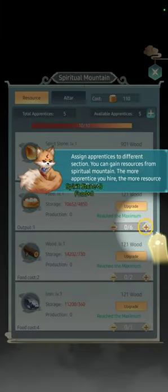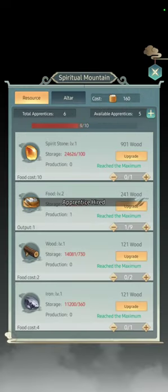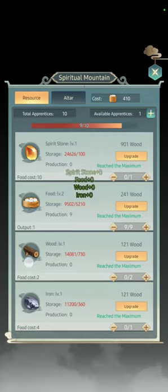Go to Dwelling. On the Spiritual Mountain you'll have a little tutorial, and you have Apprentices. The first thing you want to do is focus on Food all the way — always keep it maxed. Your first goal before continuing the Key Array is to get Food to level 40. Don't touch Iron at all yet, and never touch the Spirit Stone building — it's a trap and useless.